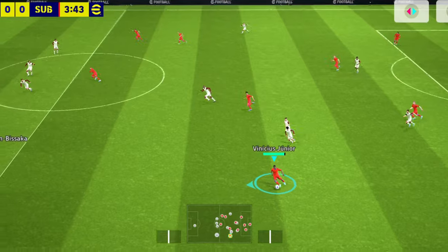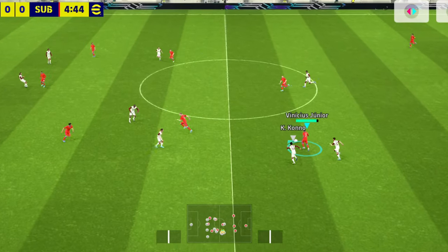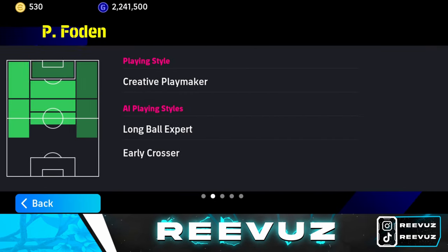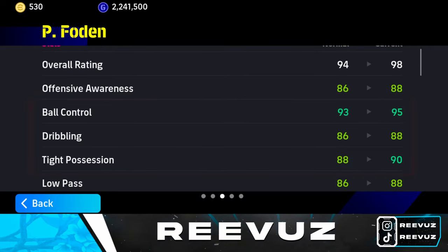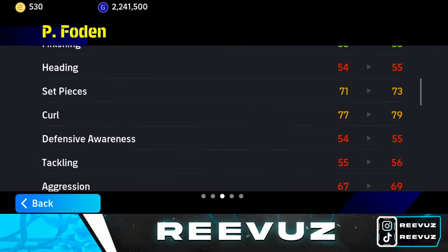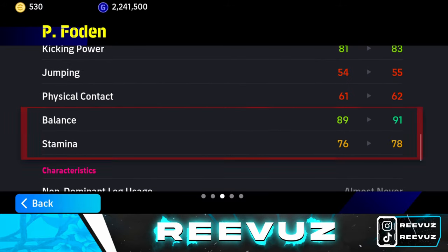Moving on to the video — the one important thing that your player needs to have to dribble better is better stats. Just go to your player's attributes, scroll to the right, and there you can find your player's stats. The most important ones for dribbling are ball control, dribbling, tight possession, speed and acceleration to break through defenders, and also balance and stamina.